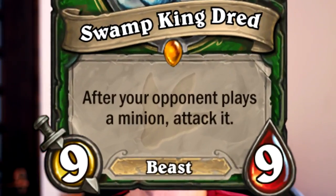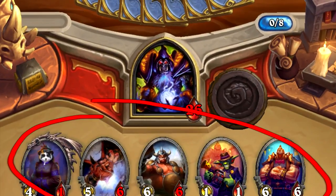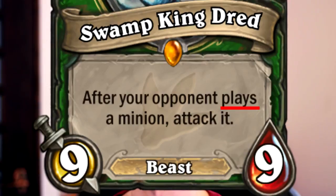Is this ability an upside though? After your opponent plays a minion, attack it — it means your opponent can use his minions on board and from his hand to trade in as efficiently as possible. It's as if every minion he plays gains charge and attacks into Swamp King Dread. Playing Swamp King Dread will give your opponent a lot of initiative. This also means he can activate deathrattles as he wishes. However, since Saviors of Uldum rotation there don't seem to be any great deathrattle minions left.